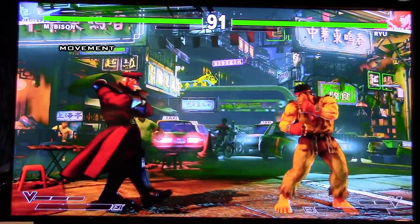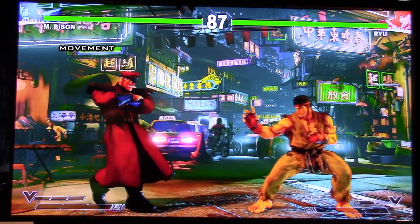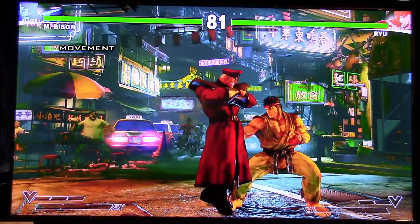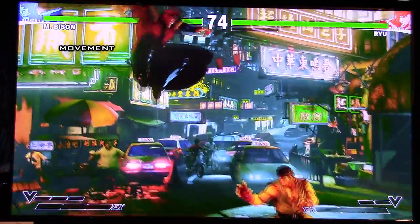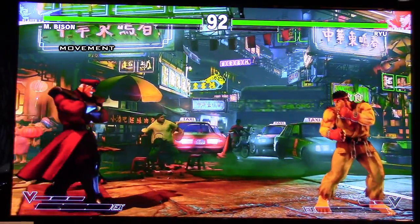Alright, so let's start with Bison's movement speed. It's pretty damn slow. Would you agree that's like the same as Nash? More or less — might be the slowest walk speed in the game. Bison's movement speed, as you guys can see, it's absolutely terrible. But his dash is fine. His forward dash and back dash still cover a lot of ground, but most of the dashes in Street Fighter V are good in general.